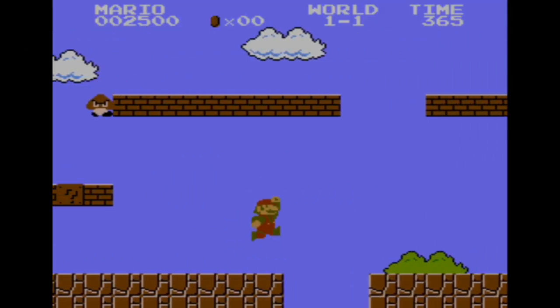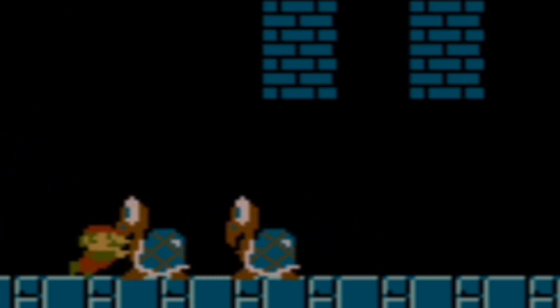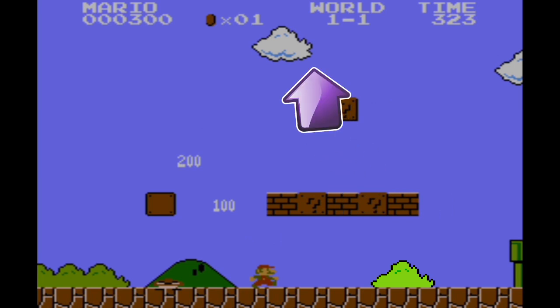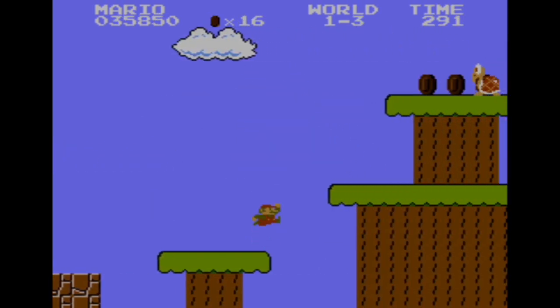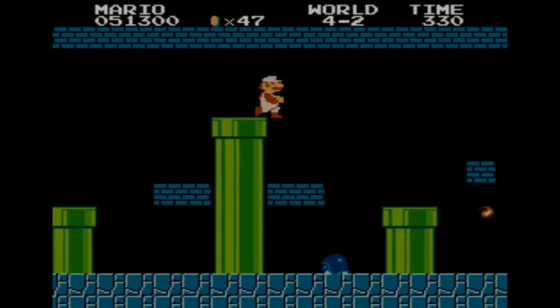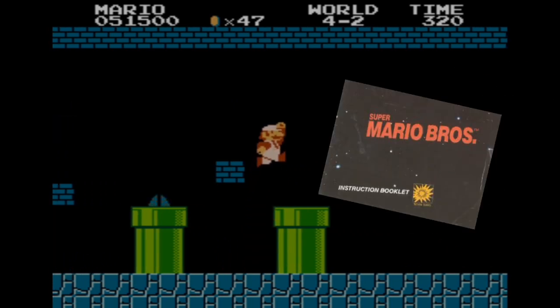Level 1-1 is a master class in level design. An incredible amount of thought and care went into modulating the player's experience and crafting the learning curve, even in the first two screens. Given the tight limits on resources for an 8-bit game, a lot of clever decisions had to be made to make this game appeal to a generation completely unfamiliar with games. Of all the 8-bit greats, Super Mario Brothers has some of the best examples of well-used affordances and well-designed learning curves, and it does it all without blocks of text or requiring people to actually read the manual.